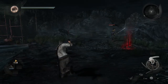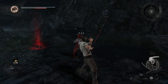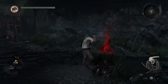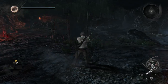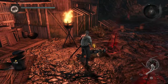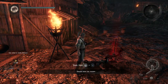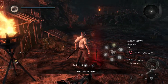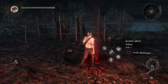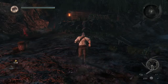Whoa, the stamina bar depletes very quickly. He was pretty easy to kill, but I don't like that stance - let's try a lower one. There's something on this stiff body. From the looks of things, those red swords in the ground are where other players have died, and we can summon them to fight them. I don't think I want to do that though, because that's probably going to end horribly.